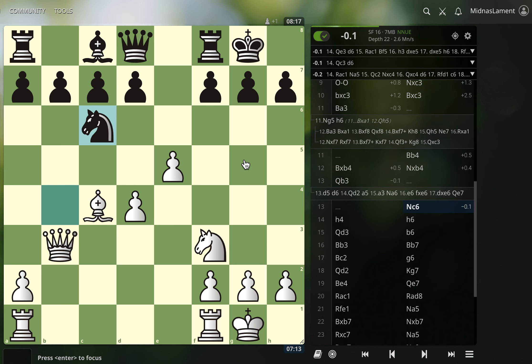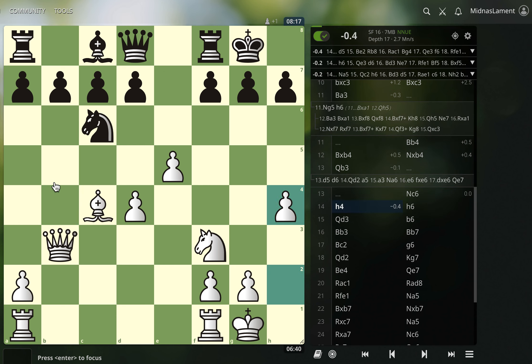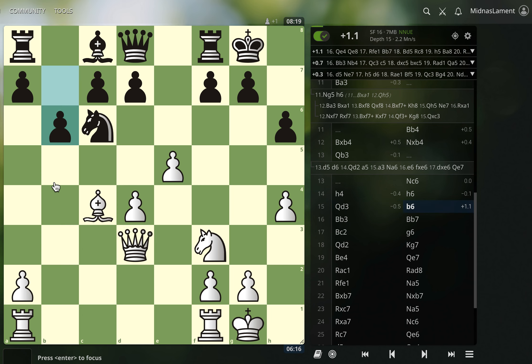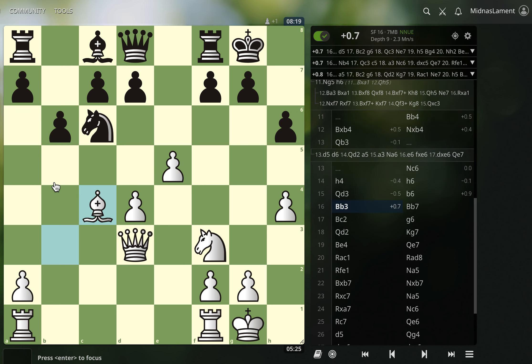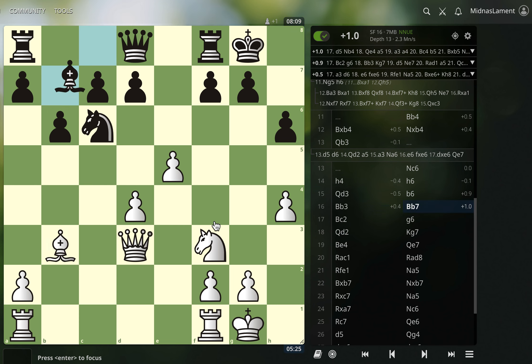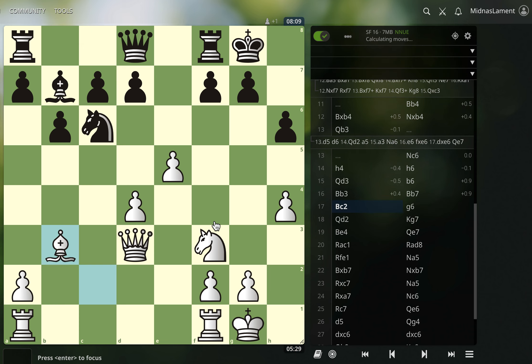They went knight c6, which feels kind of slow. I figured they wanted to go knight a5, but then they're moving their knight a lot. So I just went h4 — I wanted to play knight g5. They stopped it with h6, but that's a weakening move. So I played queen d3, and I decided to play like a beginner. They went g6, and I'm just going to build the battery like every 800-rated player ever and checkmate on h7. Hey, it's a beginner plan, but it's often good.